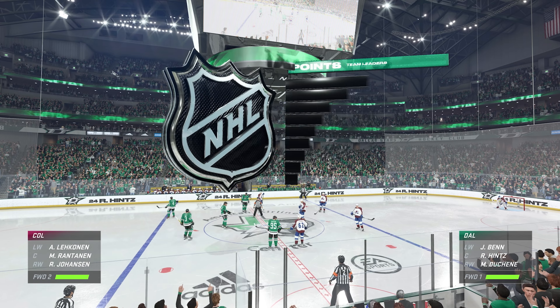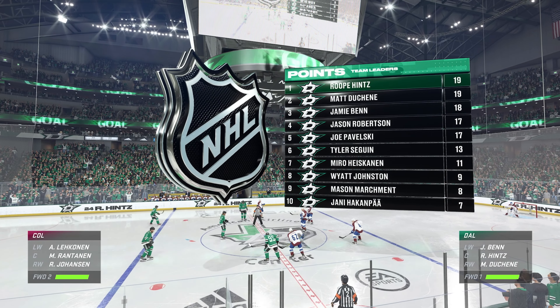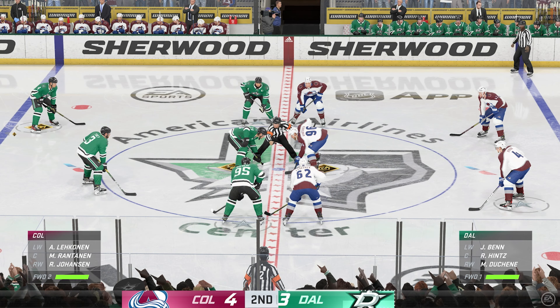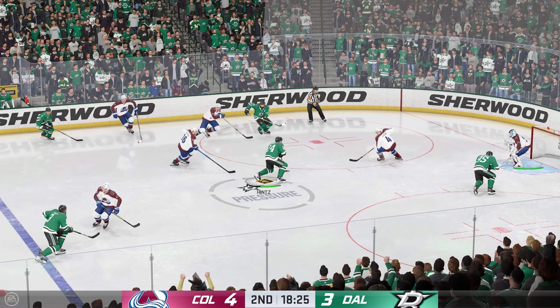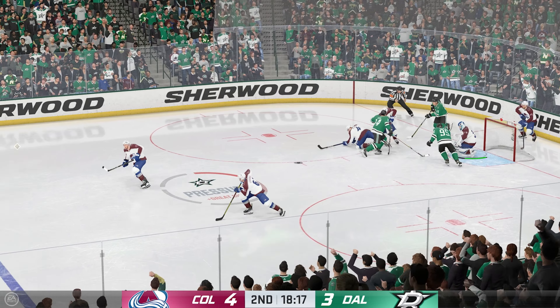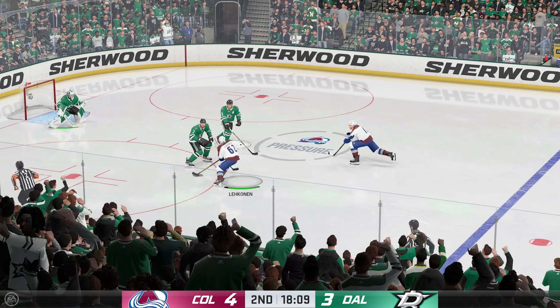The Stars needed that, and they seem to have some life now. They've shortened the deficit, and there's nothing better to get you back in the game than one goal to put themselves on their toes. But again, they're going to have to have an attack mentality if they want to get an equalizer. Ben's going to play it against the half wall. He swings it behind the net. He missed that one. Colorado's across the blue line.